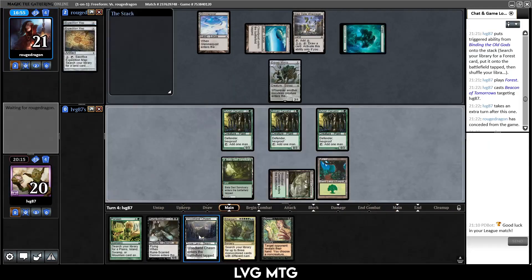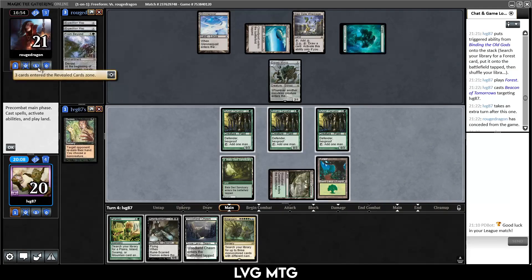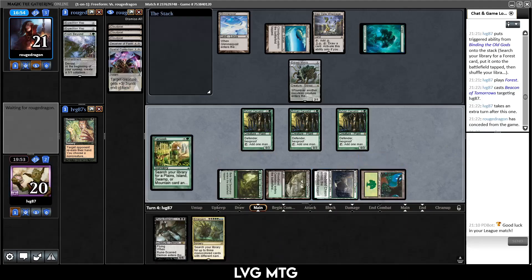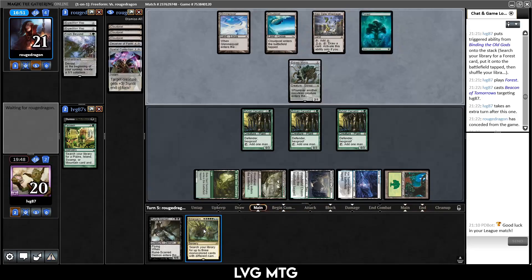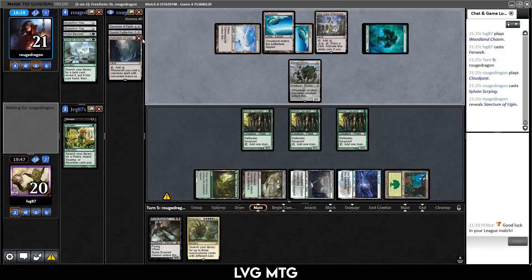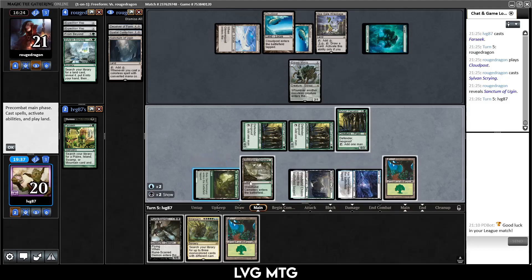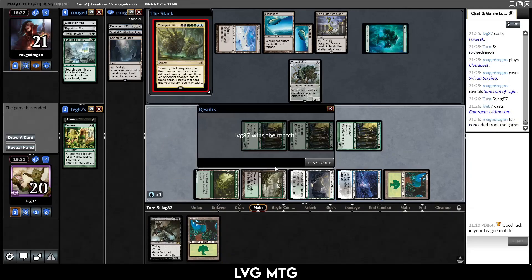Duress — Spatial Contortion, From Beyond — don't care about the Contortion, let's take From Beyond. They also had Deceiver of Form. I don't think I'm going to die next turn. Farseek, go get an Ice Tunnel and pass — Ultimatum next turn. Sylvan Scrying for them so we're not in any danger. They find a Sanctum. I think I'll go for an Upheaval pile — blue, blue, black, black, green, green, green, Emergent Ultimatum. We don't even need to show them anything — they just scoop. Kind of sad because I really wanted to show the Upheaval pile working, but we would have gotten a Planeswalker, Planewide Celebration, and Upheaval — probably Nissa — and I think that would have won the game right there.